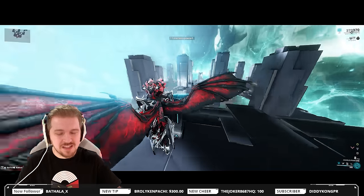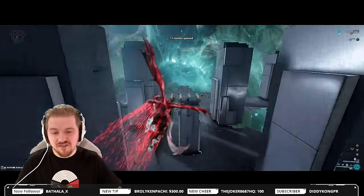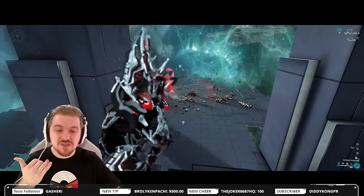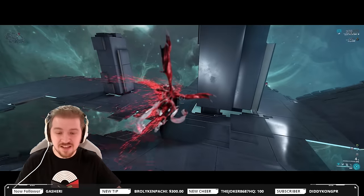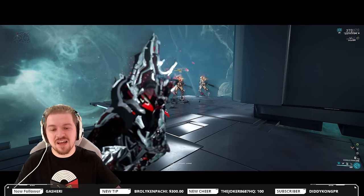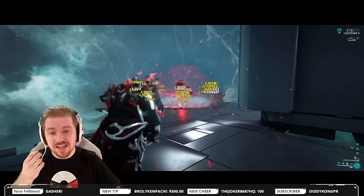The problem with the weapon lies in its usability, because if I wasn't invulnerable right now I would be getting knocked back all over the place. So you should be using it with a frame which is immune to knockbacks — something like a Revenant, something like Gauss because it is his signature weapon, or maybe even Rhino, because those knockbacks can get extremely annoying.